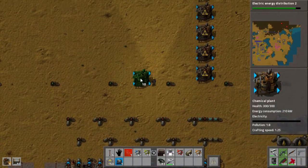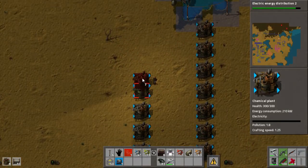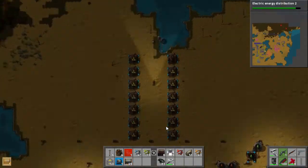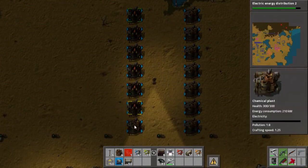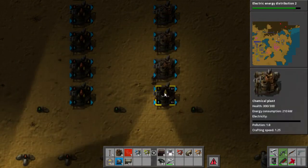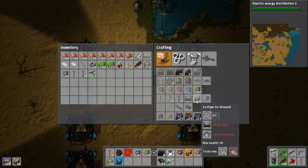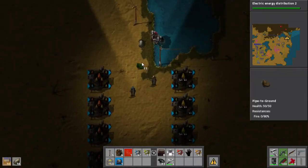All right, so the wall is reinforced now. Blue science is getting backed up — very nice. The only thing we're kind of missing is plastic, and you're fixing that right now. If it's worth doing, it's worth overdoing. We have tons of oil to mine out over here, so I don't know — it's not like we have a shortage of it. Underground pipes from each of these plants. I think that's a good idea. Also, I think it's a good idea for a break. Your turn for the outro.